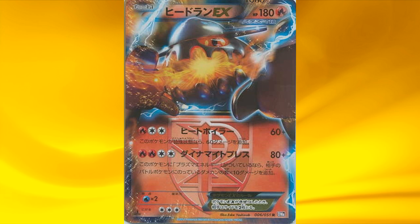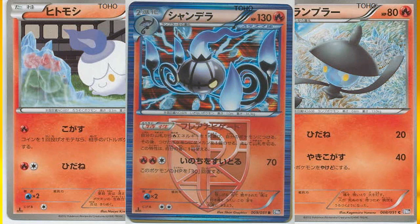Otherwise it only deals 80 damage, so it can actually two-shot almost anything in the current format with that second attack. Next is the Chandelure line, and this Chandelure has an awesome ability — once during your turn you may search your deck for a Fire energy and attach it to one of your Pokémon, but you have to put one damage counter on that Pokémon. It reminds me of Typhlosion's Afterburner from the HeartGold SoulSilver set, which is always nice to have as Fire energy acceleration.